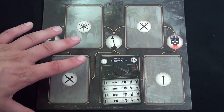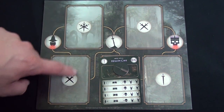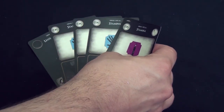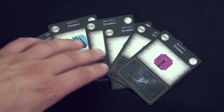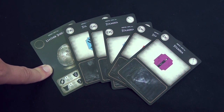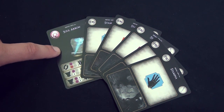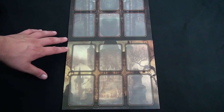Once an encounter is completed, you can start from the starting location and go to a new encounter, or go to one connected to the previous encounter. Before the encounter begins, players draw six cards into their hand. If you have no weapon in hand, you may do a mulligan — draw back those six cards and draw six new ones, which you must keep. If your hand already contains a weapon, no mulligan is allowed.